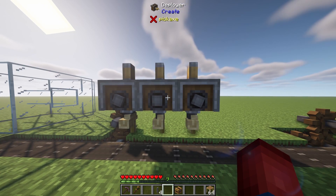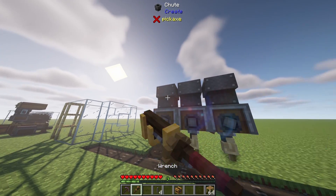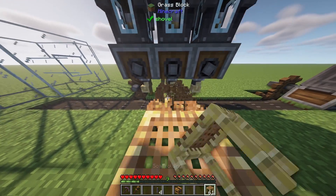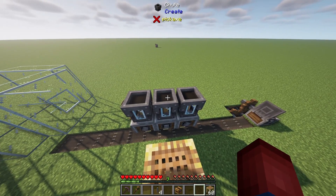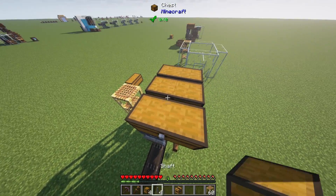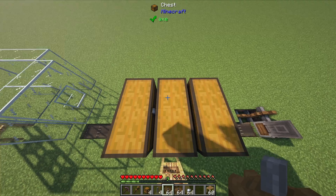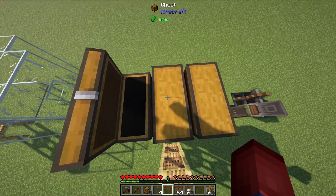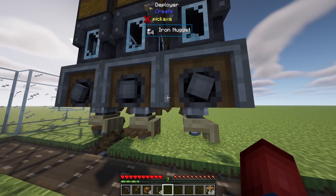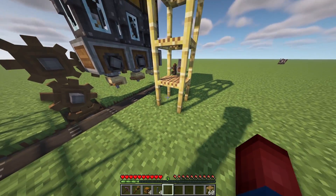Now we need to plan how to load items into the deployers. Grab some chutes and place three chutes right on top. I recommend using a wrench to make them transparent — it'll help with debugging. Then place some scaffolding to get up top and place a double chest on each chute. Put your small cogwheels in the first chest, large cogwheels in the second chest, and iron nuggets in the last chest. Once done correctly, you'll see the iron nugget loaded into the first deployer, the large cogwheel into the second, and the small cogwheel into the third. Our deploying section is all up and running.